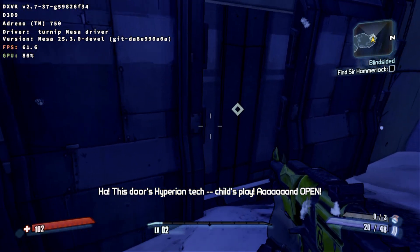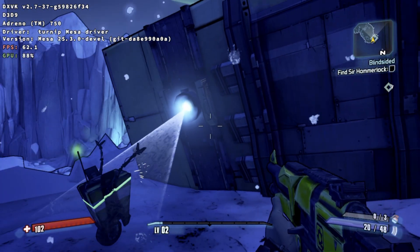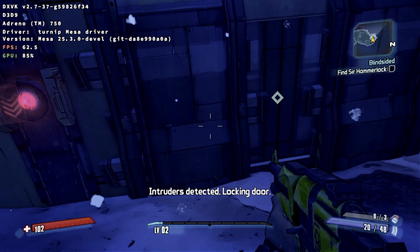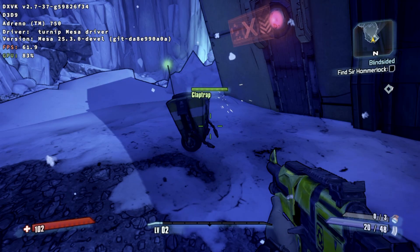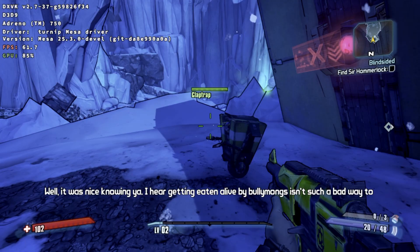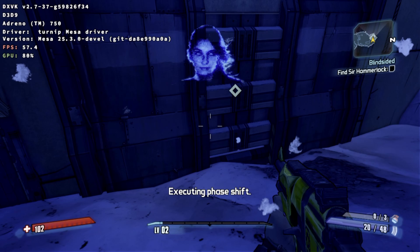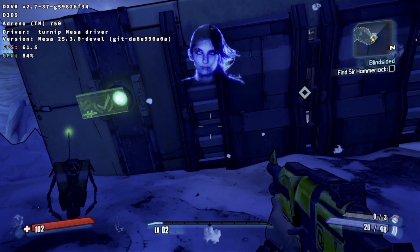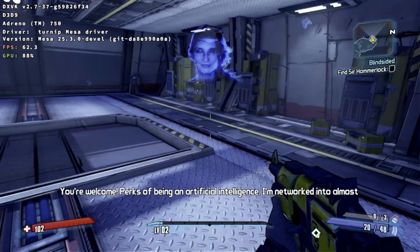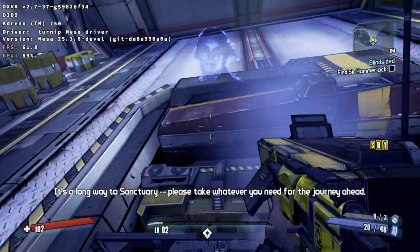This door's Hyperion tech. Child's play. And open! Intruders detected. Lock your door. Well, it was nice knowing you. I hear getting eaten alive by bullymongs isn't such a bad way to go. Executing phase shift. You're welcome. Perks of being an artificial intelligence — I'm networked into almost everything on this planet. It's a long way to Sanctuary. Please take whatever you need for the journey ahead.